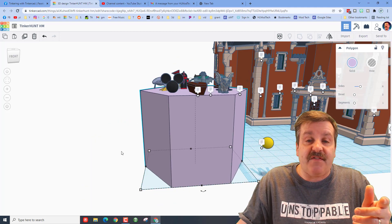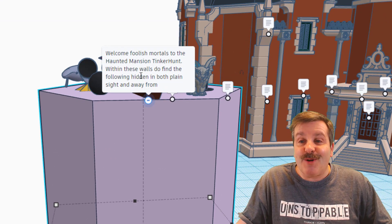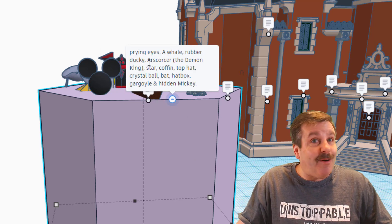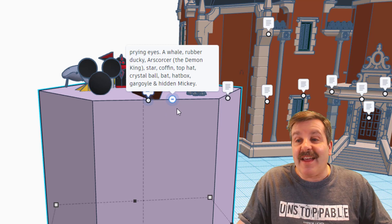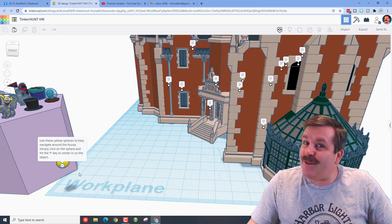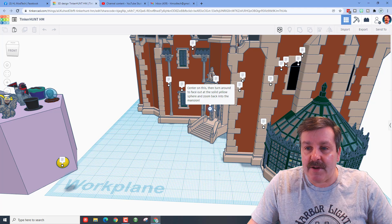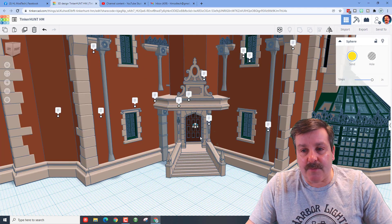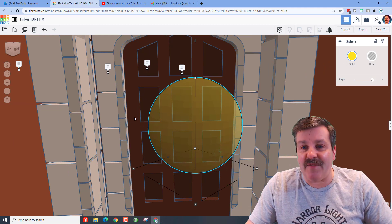The first thing I want you to learn when doing one of these is to use F to fit. I just zoomed in on this item and there are notes. It says: welcome foolish mortals to the Haunted Mansion Tinker Hunt — within these walls find the following hidden both in plain sight and away from prying eyes. Navigation points let you click and press F — it takes you right where you need to go, almost like playing a video game.